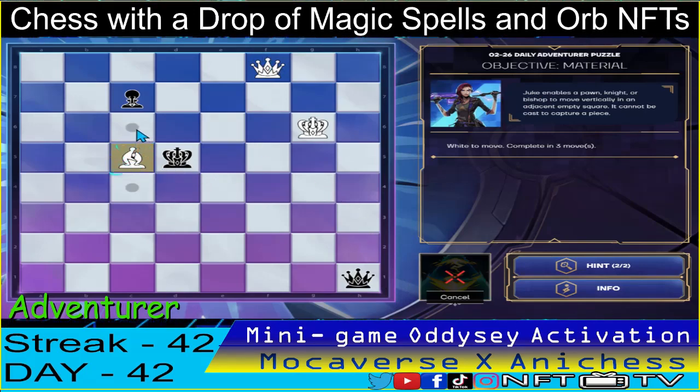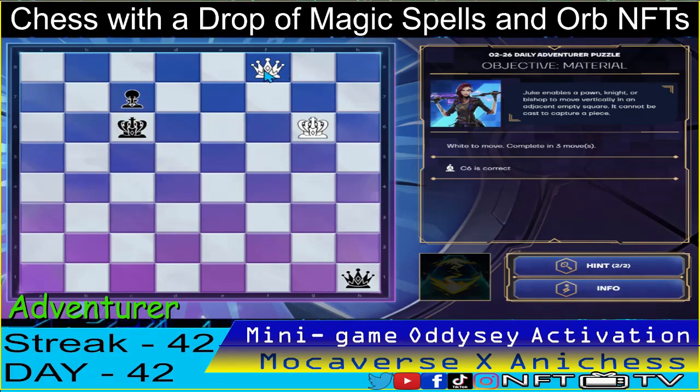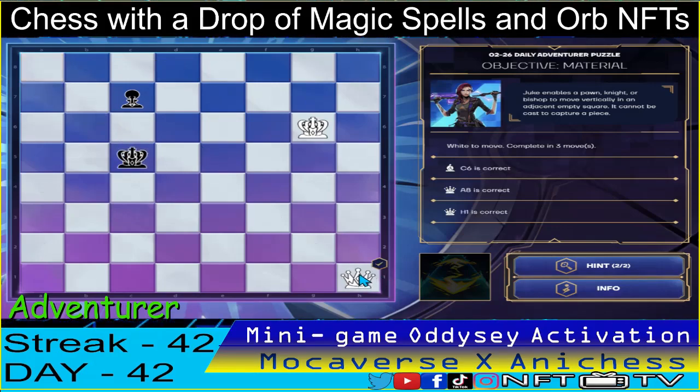The juke spell first here guys on bishop and move to c6, so that the king will be forced to capture. And then we move the queen to a8 — check. And then we take the queen in h1. Okay, that's two down.